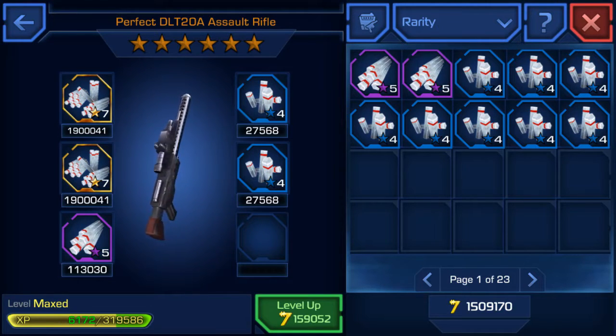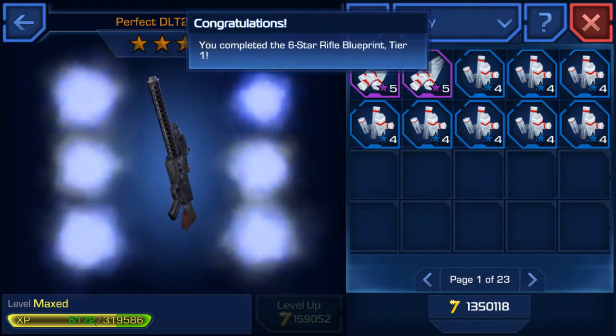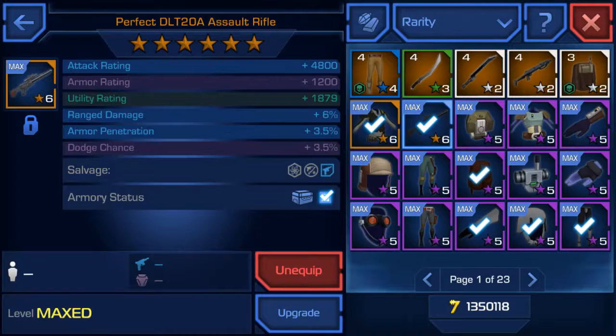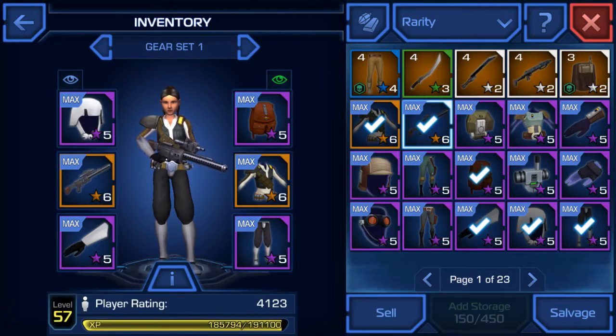I had to salvage my duplicate equipment in order to get enough dash to upgrade this to max. It took quite a while, but I completed a six-star rifle blueprint. Look at the tech rating go up so high! I got 4123 — I think I had 36 last time, so hopefully we'll be able to do enough missions to get to chapter two.